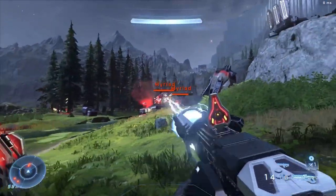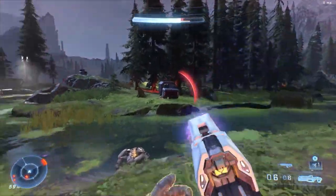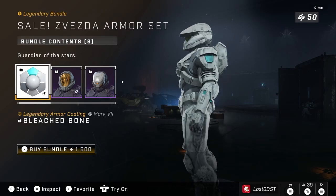Yo, what is up everyone! Hope you're all having a fantastic day. Today is November 15th, 2022 — the shop has reset. Let's check out what it's got. The first bundle is a sale on a Season One bundle called Zezva. I don't know how to pronounce it, but previously I believe it cost 2,000 credits and now it costs 1,500 credits.